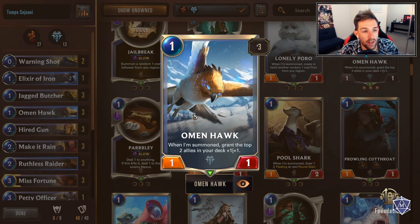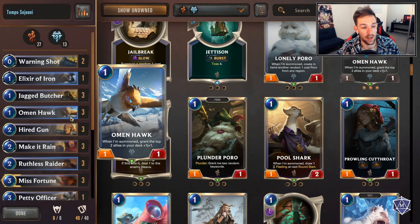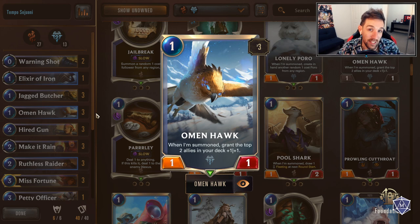Omenhawk is going to be a three of. In a list like this, it's seriously just a powerful card, and especially in this list more than the Black Market Merchant one - we are literally running a lot of units, and Omenhawk finds a lot more value.